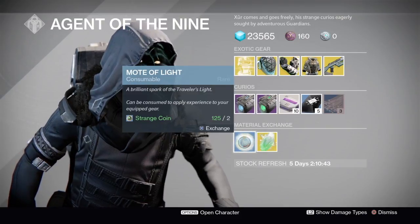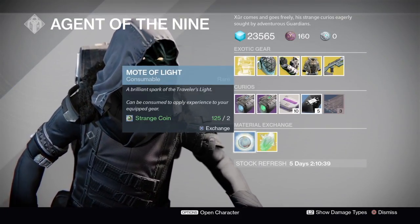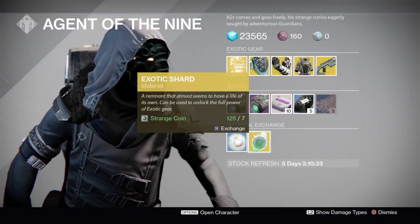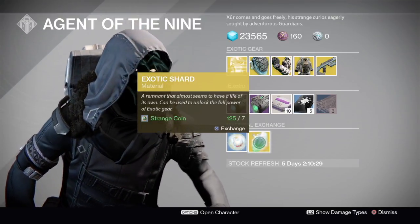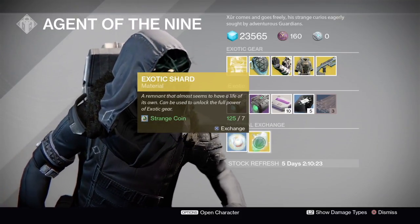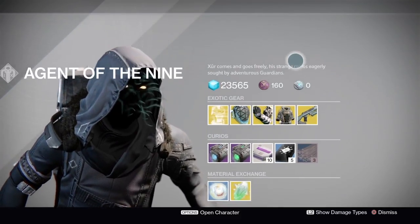Motes of Light — two Motes of Light. Don't waste your Strange Coins on these because you get five Motes of Light every time you level up, and you get Motes of Light from the Cryptarch all the time. New this week: Exotic Shards for seven Strange Coins. Definitely buy these if you're looking to spend Strange Coins, because everybody is infusing exotic weapons nowadays and you just start running short of exotic shards — I personally do, and so does everybody I've talked to. This is a great addition for Xur.